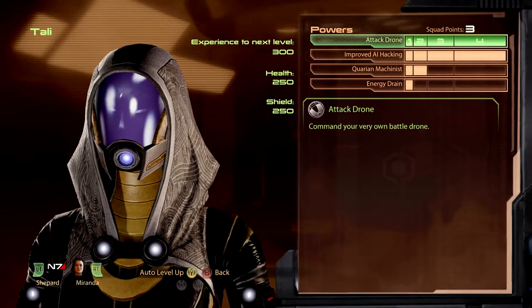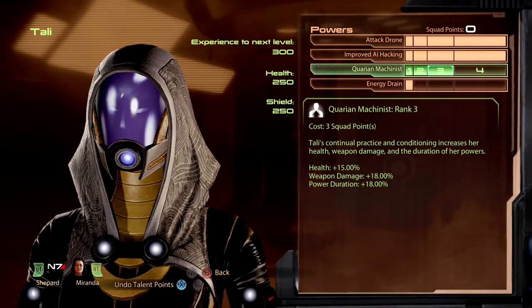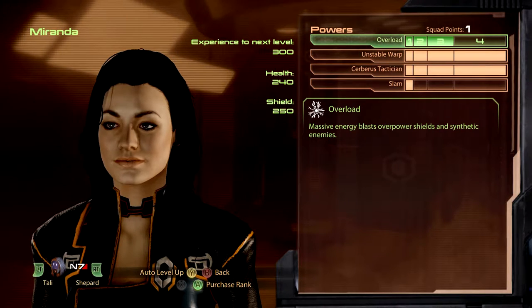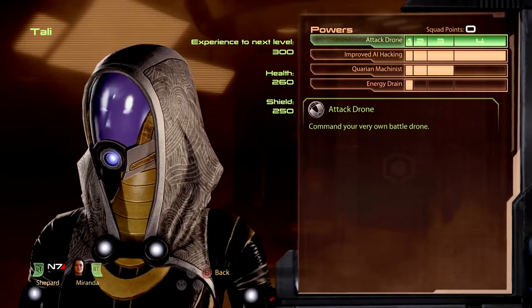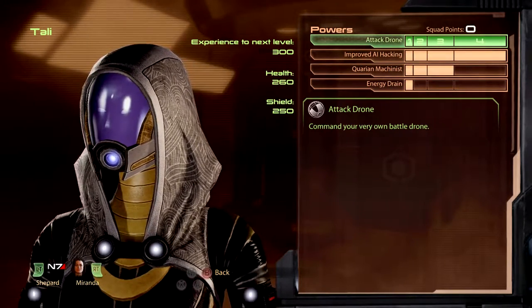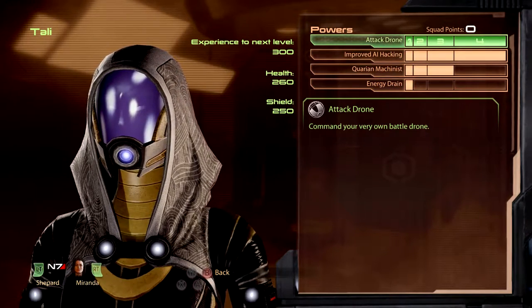We can give Tali another set of points here in the Quarian Machinist. Miranda is still good - I never got full overload for her. We just have an attack drone, and we can hack. Alright, we'll do that then.